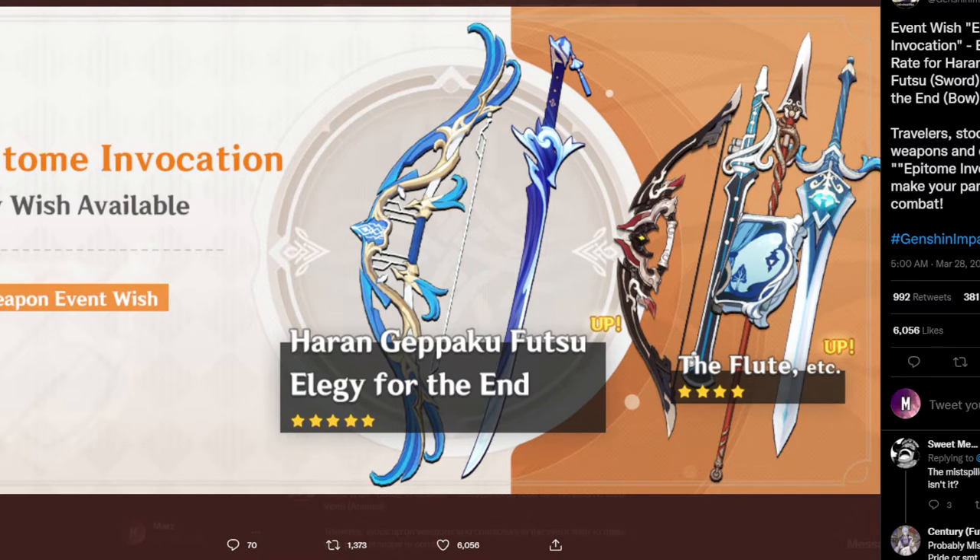We've also got Rust on here, which is pretty good. I think that's Sacrificial Fragments — I'm not quite sure, it could be the Witsith, I think it might be the Witsith actually. And we also got the Flute, Dragon's Bane, and the Sacrificial Greatsword. Anyway, if you get Rust it's actually pretty good if you have Yoimiya or Tartaglia. Dragon's Bane is good for Hu Tao and maybe even Xiangling. The Witsith is good on many Catalyst users.